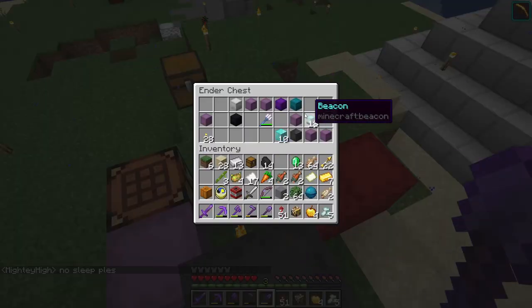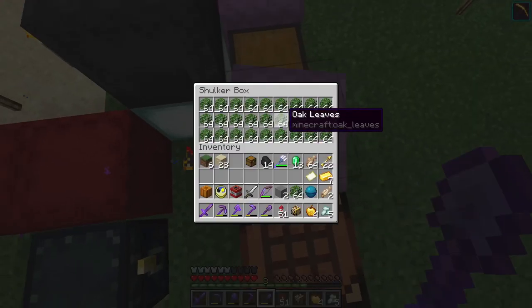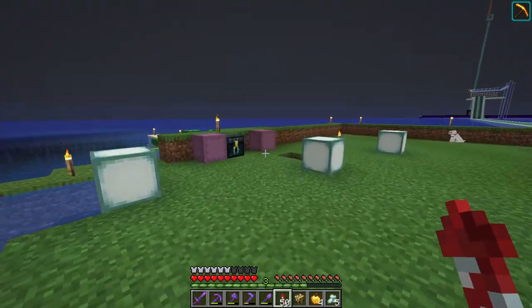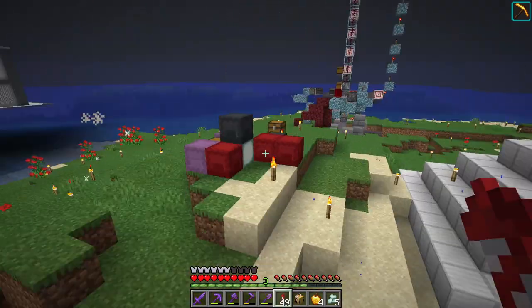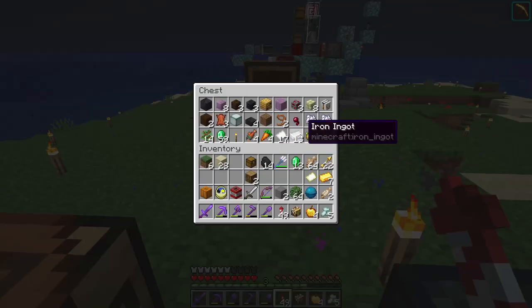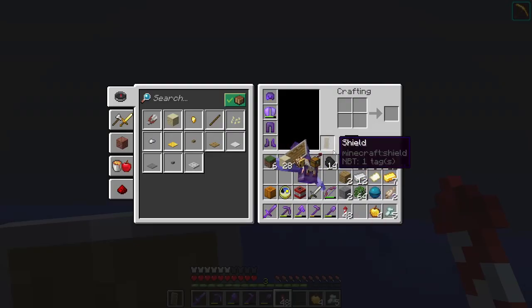Is this a thunderstorm? Yes! I am definitely going to try and get some charged creeper heads. Let me chuck a load of this stuff back. I could do with a shield - I can make one quickly because I've got some iron and some wood in one of these chests. We've got some wood here so we can make a shield, because that's what we need to actually kill the charged creepers. Was that a really short thunderstorm? Let's make ourselves a shield - it's important to have one when you're creeper hunting.